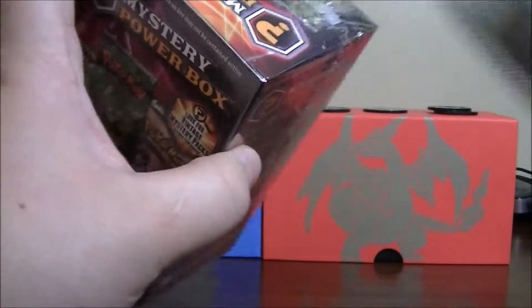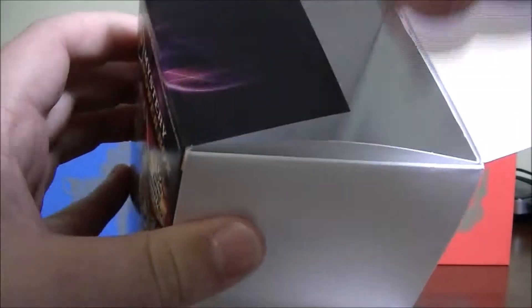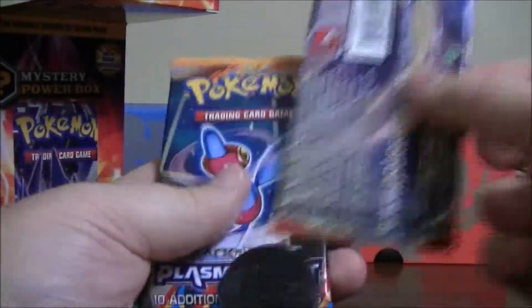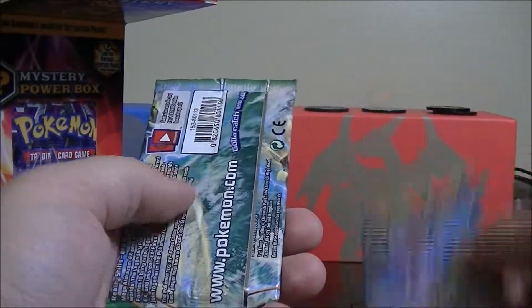Let's get the plastic wrap off. Like the other two, I bought this at my local Walmart for $24 and probably 88 cents — I can't remember, probably find the receipt. So the first four packs are XY Roaring Skies, another Breakthrough — this one is not bent like the last one — and a Black and White Plasma Blast.